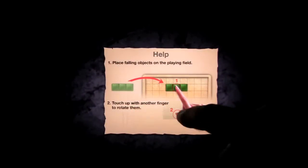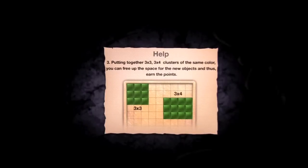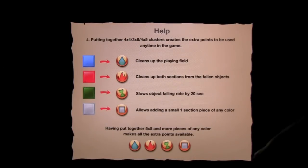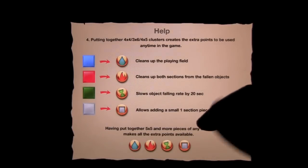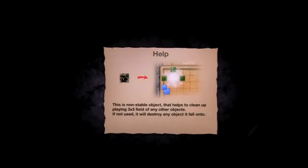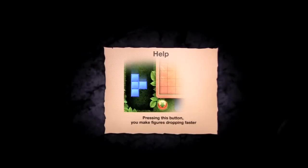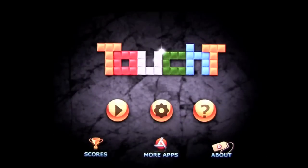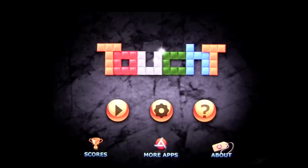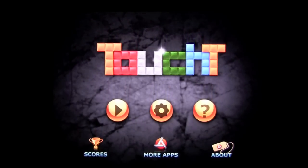Your help button is here. You can tap through to find out that 3x3 and 3x4 don't give you anything extra — they just get rid of the blocks. Once you start getting up to 4x4, 3x6, and 4x4 clusters, you're going to start earning different power-ups that clean up the play field and so on. They also explain the non-stable object that helps get rid of incomplete 3x3 squares, and the buttons to make blocks go down faster. Games, scores, and leaderboards are there too. Until next time, this has been Crazy Mike from Crazy Mike's Apps — see ya!